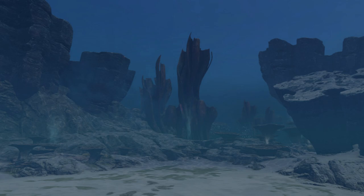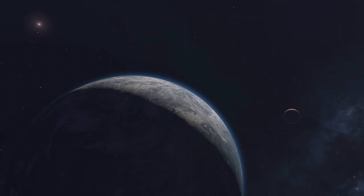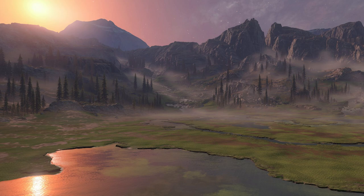Seafloor is pretty self-explanatory — as you can see, we have an underwater forged canvas, which is definitely gonna be awesome. Next we got Arid, which seems to be some kind of desert biome on the ring. Then we got Ecliptic, a space forge canvas. After that we got Myers, which seems like a swampy kind of forge canvas. And last but not least, we got Void, which is literally just a void.